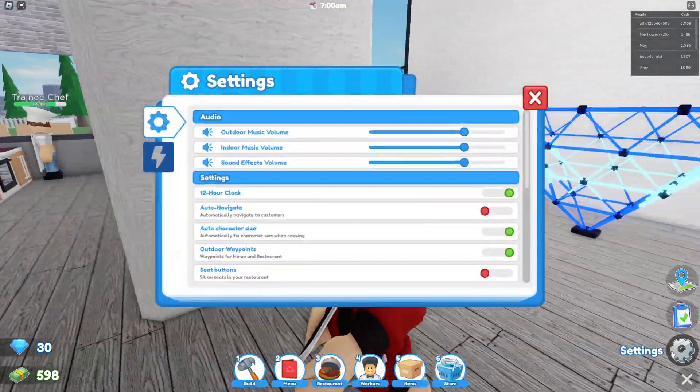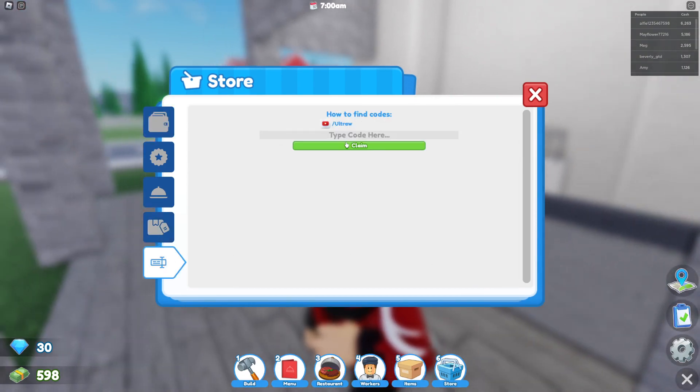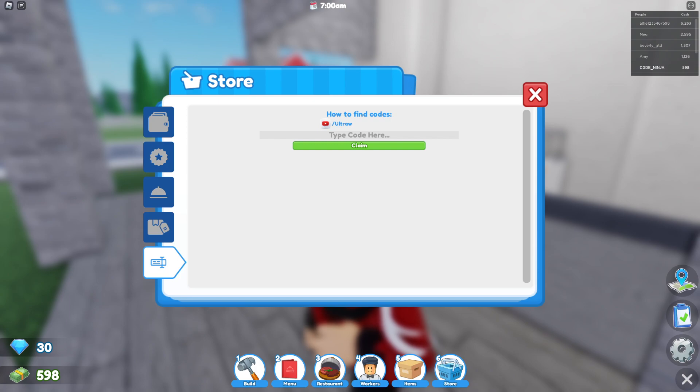We got a bunch of codes, and what you want to do is redeem all these codes in your store over here — this is where you can type the codes in. You're getting a bunch of free rewards just by redeeming these codes.